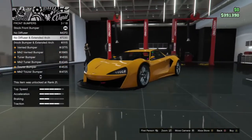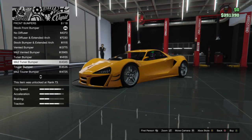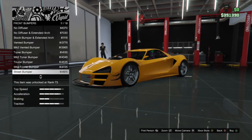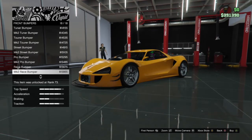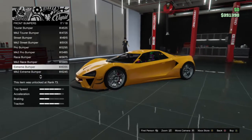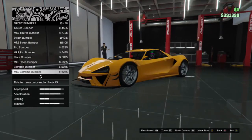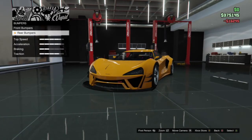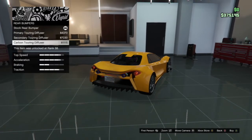So the bumpers. Let's see: stock bumper, vented bumper, Mk2 vented bumper, tuner bumper, Mk2 tuner bumper, Tor bumper, Mk2 tour bumper, street bumper, Mk2 street bumper, pro bumper, Mk2 pro bumper, race bumper, Mk2 race bumper, extreme, Mk2. I'm digging the extreme. I don't see any difference — do you see any difference? We'll just go with Mk2 extreme because, why not? I guess I'll just go with the most expensive one.